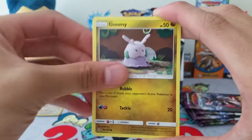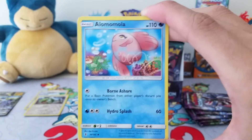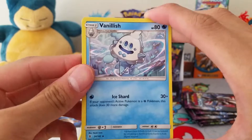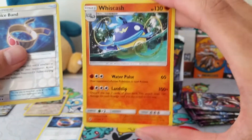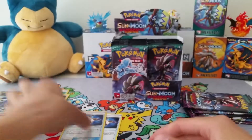Pack 3: Wimpod, Goomy, Remoraid, Valdrum, Rockruff, Fighting Energy, Bruxish, a Choice Band - that's a good card - put that on the bench right there. Vanillish, oh wow, another Choice Band and a Wishcash. So two Choice Bands in one pack. Very nice.